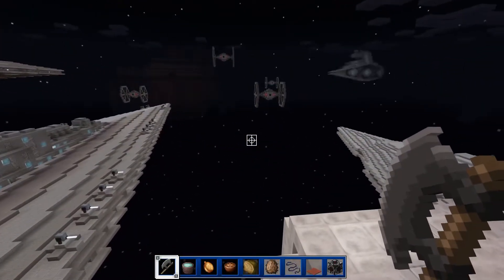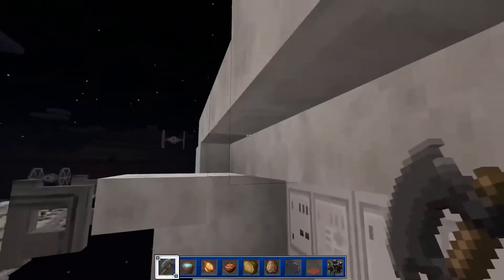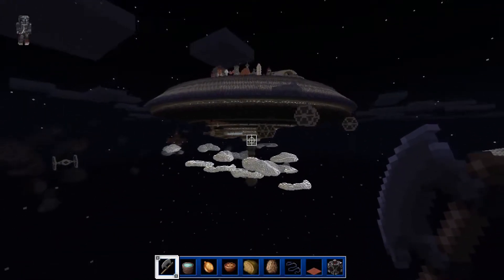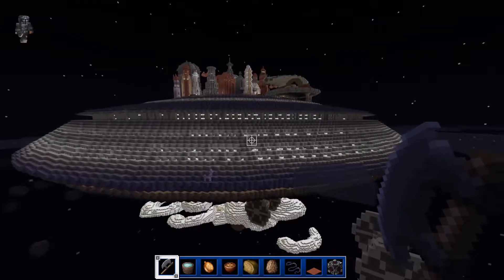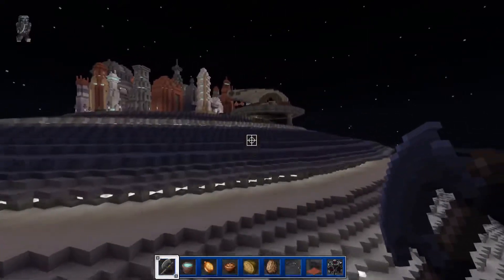Look at this dude — this is, oh wow! I've got to fly! This is huge. That is amazing! What's this place called? This is just in space, isn't it? There's no planet. Oh dude, I found Boba Fett's ship!